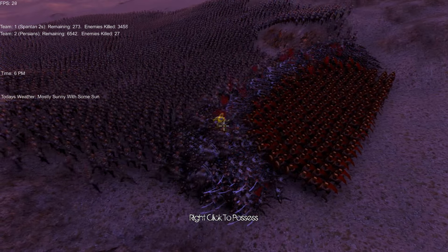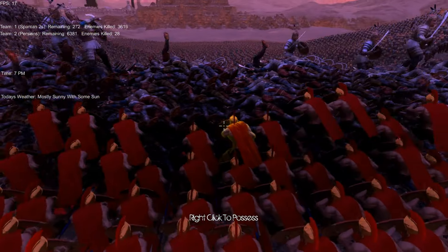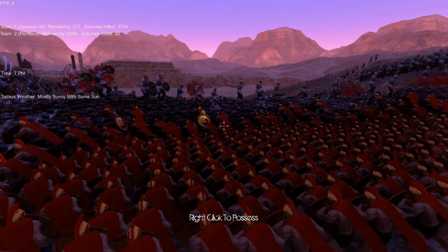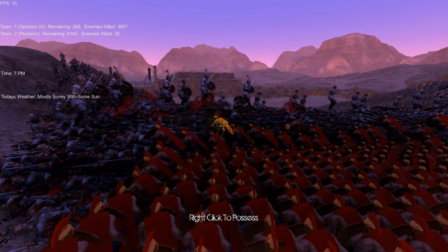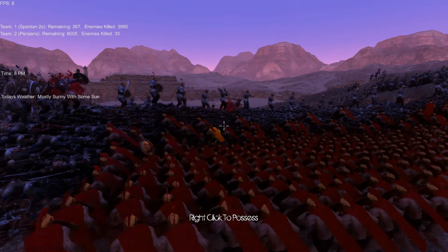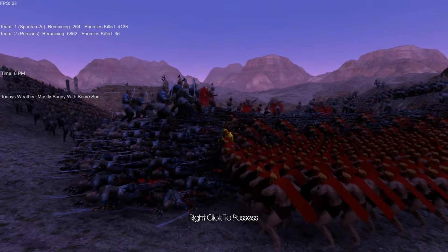What would be nice in this game is if the bodies actually piled up rather than just flat renders on the ground. Oh wait — look, the bodies are actually piling up. No fucking way! They are actually stacking. I thought they were just flat. There's an actual wall of bodies that the Persians have to climb. This is amazing! It's getting to night time and they're still going. There's an actual wall of bodies, like in the Battle of the Bastards — I didn't think it was possible but they've done it. There are so many men that they've created a mountain of troops.